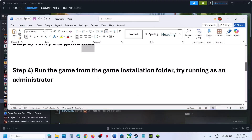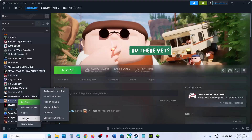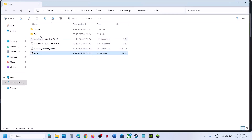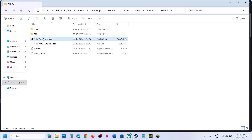If still not working, the next step is to run the game from the game installation folder. Right-click on the game, select Manage, then Browse Local Files, and double-click to launch the game from there. If that does not work, open the folder Binaries > Win64 and double-click on the exe file and check.